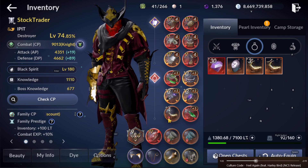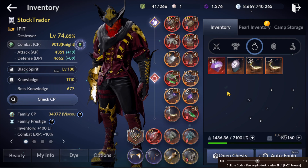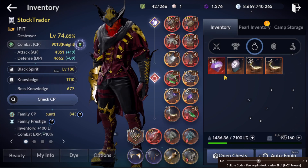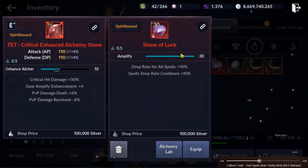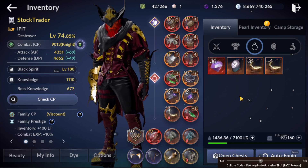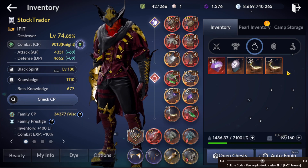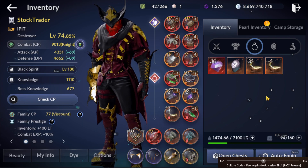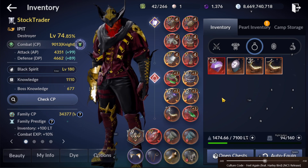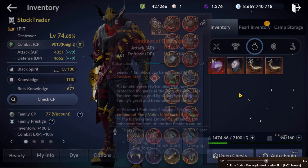I've been to plus 4 several times already; plus 5 is where I keep failing. It's easy to get these totems — you just need to use a stone of luck and keep grinding. I think overnight, AFK grinding, I can get around six to ten totems or maybe even more.